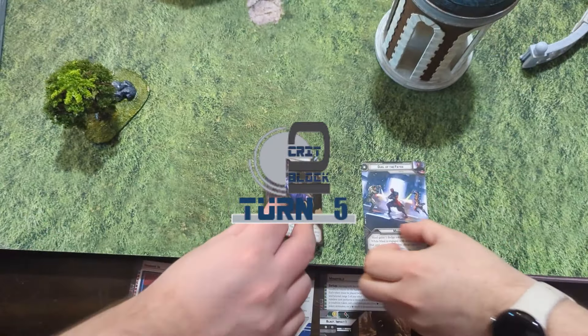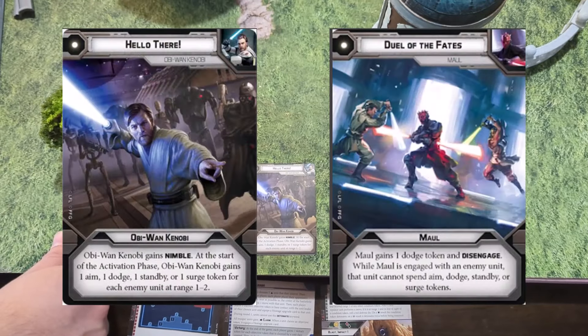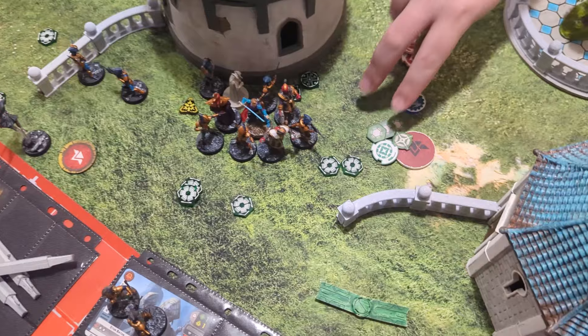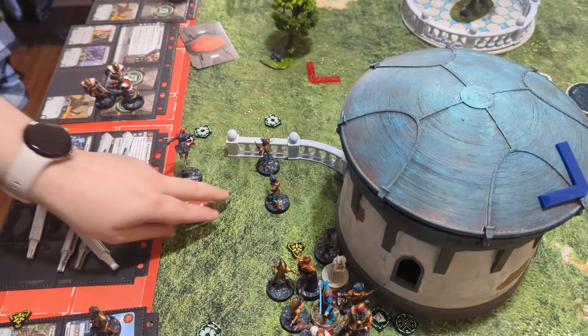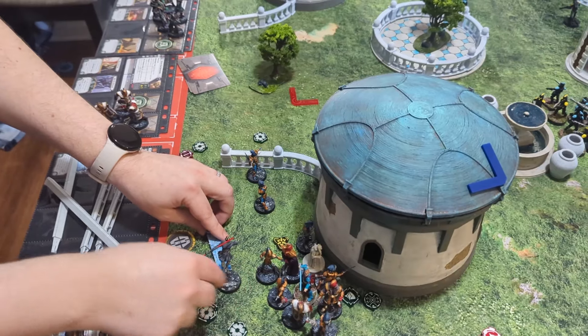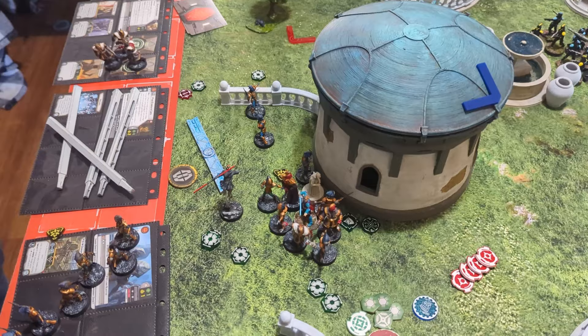Turn five card flip — Hello There! Orders went to Obi-Wan — he took three dodges, an aim, and a Standby. Going with Maul first. He's going to move in, proc the Standby, pull Obi-Wan into him and swing. But first, to the dice box — Obi-Wan into the Hostage Carrier: two red, two black, two white, aim, Surge to Crit.